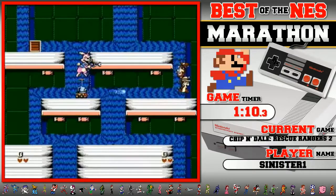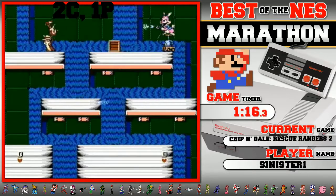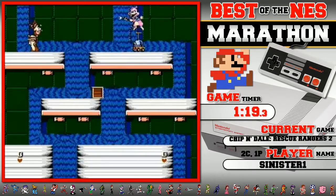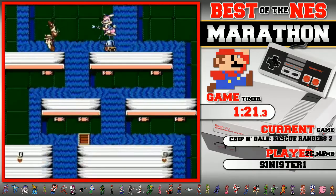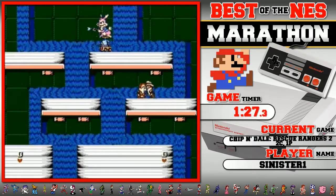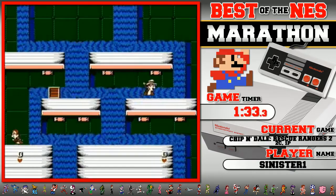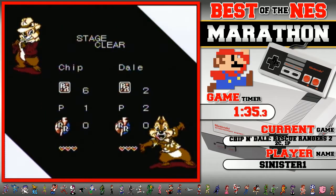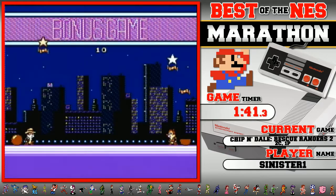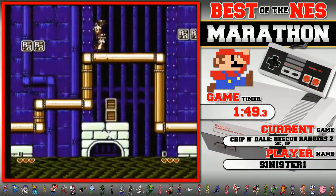Alright, he has very random patterns. That was bad — okay, try to recover here. I've got to play it kind of safe because this boss is such a jerk. It looks really hard to get those super throws. Yeah, because there's only certain spots he can stand where you can actually get the super throws. The one-ups are random as well, and I did not get a one-up with Chip, which is a bit of a problem.